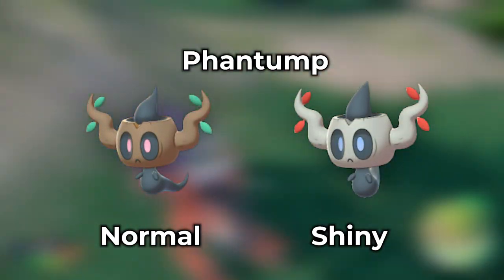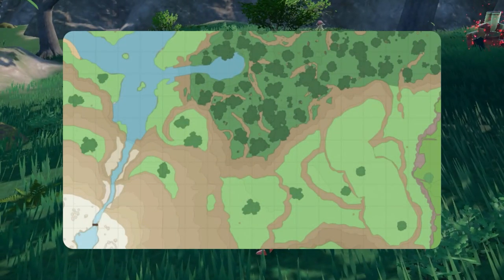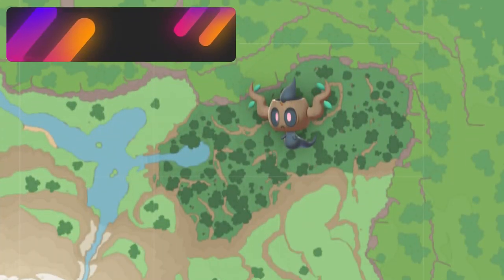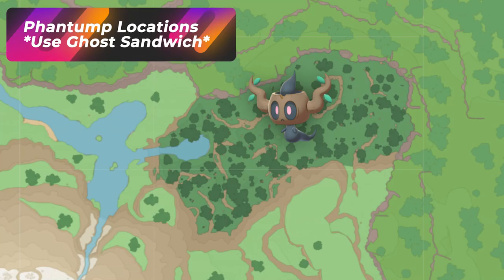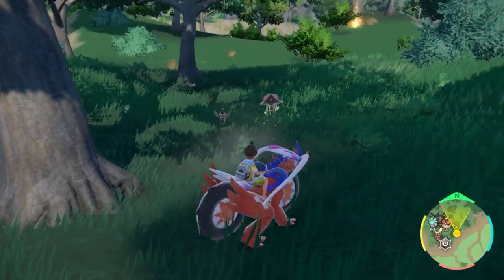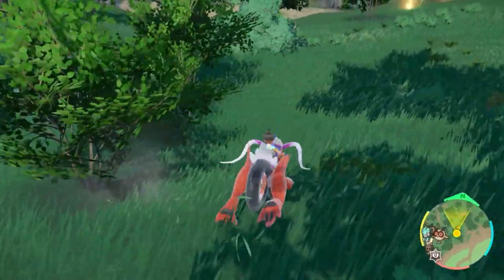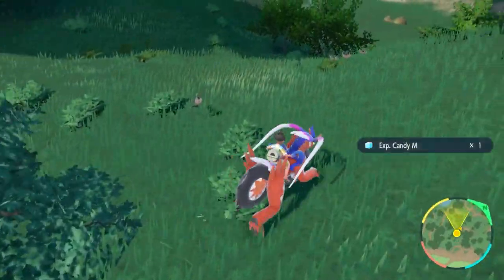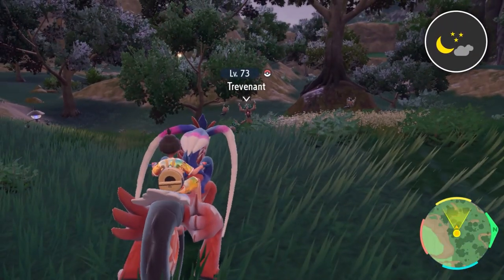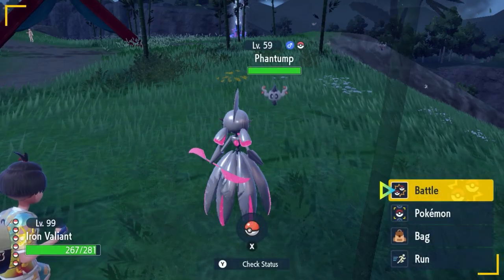If you want to hunt Phantump, here's what its shiny looks like, and here's what its second evolution Trevenant looks like. You can find them in the Timeless Woods, but with a grass sandwich on you'll also be spawning Lurantis, Fomantis, and Toadscool. If you want to focus specifically on Phantump, I really suggest popping a ghost sandwich instead — it'll be a lot easier. You can also hunt Trevenant, which spawns at nighttime, so check out the ghost hunting video in the playlist for more information.